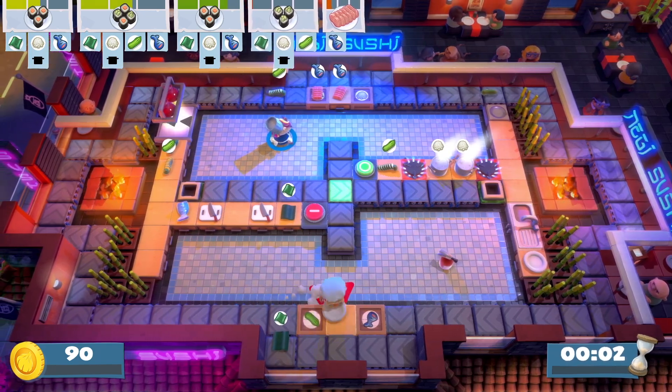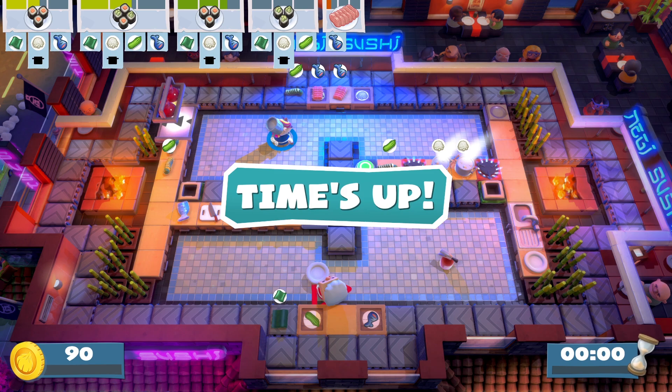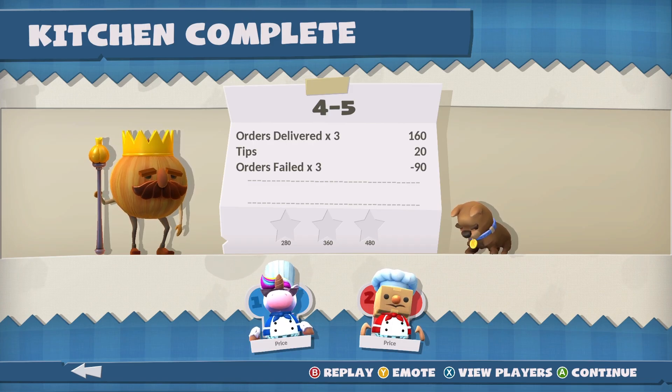We only get two plates. Two plates is a problem. So I think we'll just leave it on your side and then you'll throw stuff at me, and we'll also put some on the belt. Let's restart. Time up - oh no, we failed! We did nothing. They're so sad.